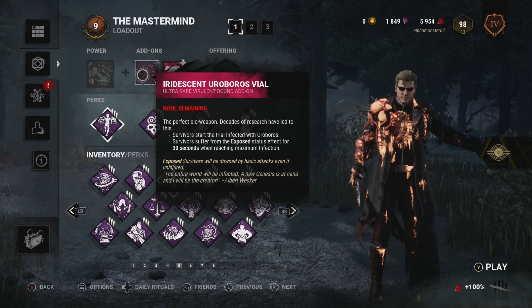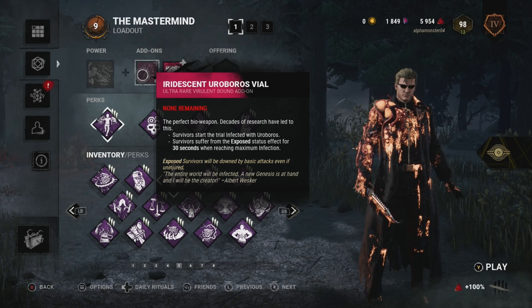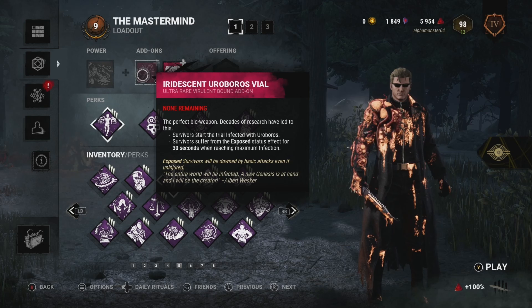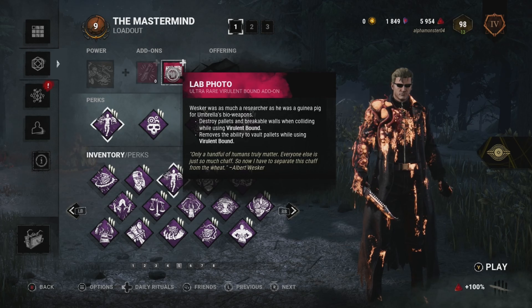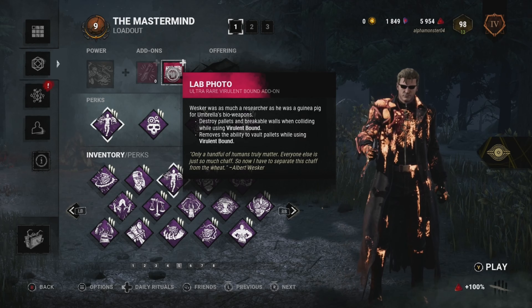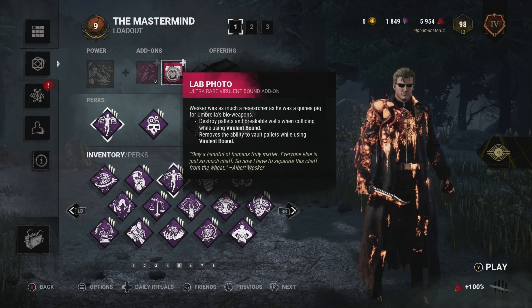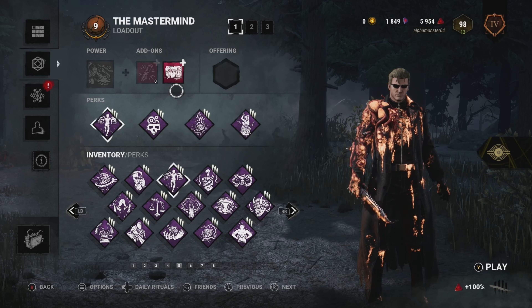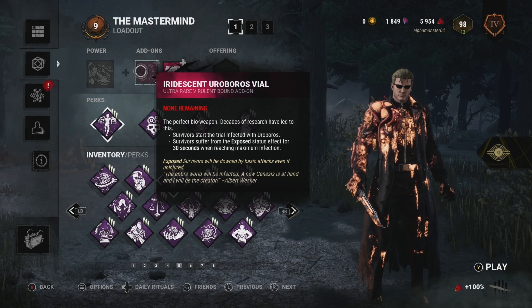Pretty much every survivor becomes infected with the Iridescent Uroboros Vial, and after a survivor becomes fully affected by the virus, they are exposed for the next 30 seconds. And then with the other add-on, you can break breakable walls with your bound - you can break breakable walls and pallets, but you can't vault pallets while using your bound. You can just vault windows, so it's not bad. Honestly you really don't need this add-on.